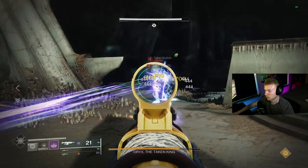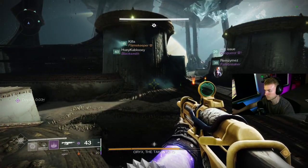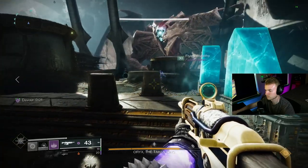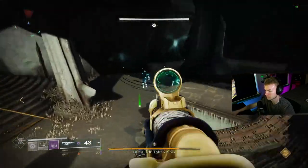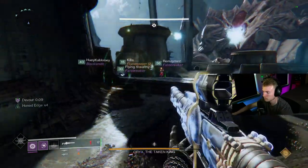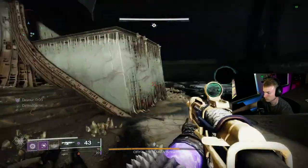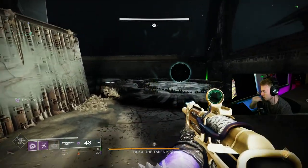After all Ogres are dead, repeat the platforming section 2 more times. Just hop on the plate that's glowing green, call out the second plate to hop onto, and have the torn player jump up top. The third time, the torn player must grab the Brand Claimer at the top, drop down, and then steal the Aura of Immortality from the Knight that spawns.